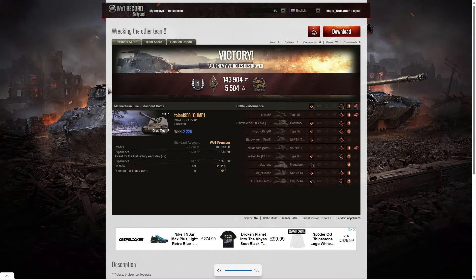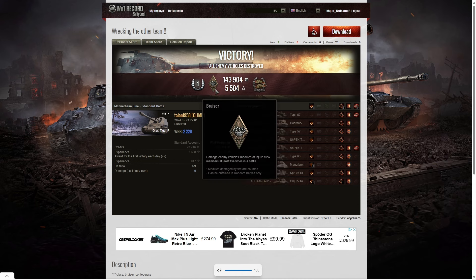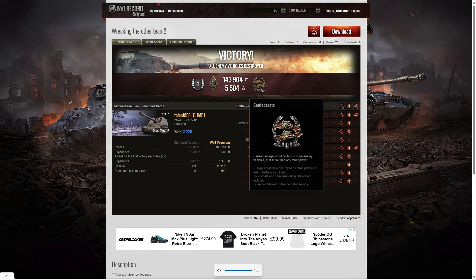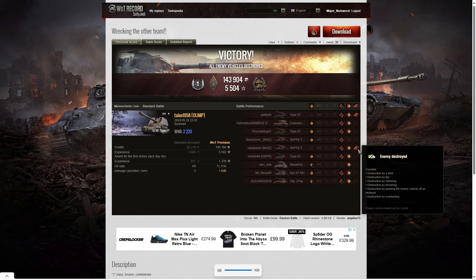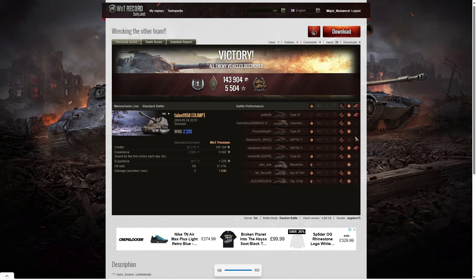Here are the end of battle results — another first class tanker for Talon1958 of Olymp in the GW Tiger P. He managed to get a Bruiser medal for getting at least five critical hits — in fact he got nine. And he got a Confederate as well for hitting more of the enemy than anyone else on his team — at least six tanks subsequently taken out by teammates. Putting those shells in where he stunned three tanks with one shot really did make a difference, because you were hitting multiple tanks at the same time.